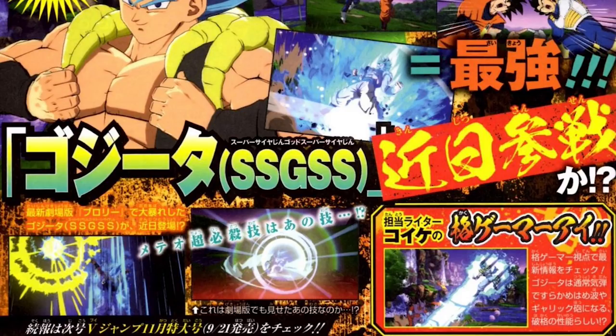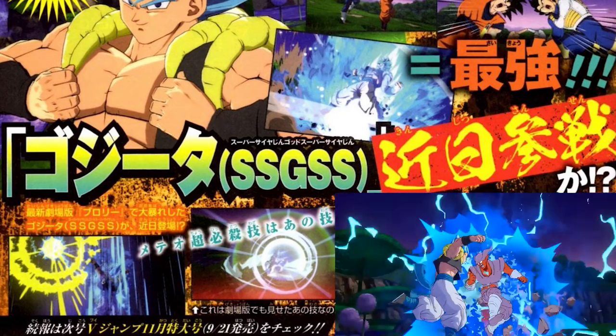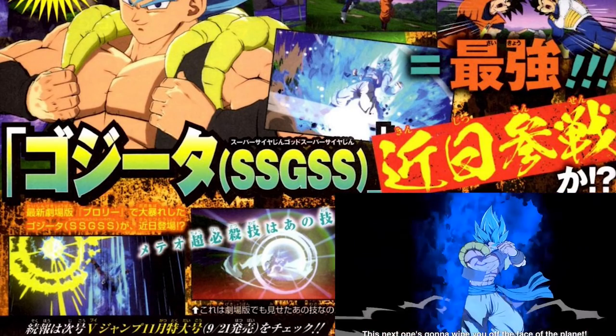Right after that, it looks like we have confirmation on what Gogeta Blue's level 3 is going to be, and we were sort of right by assuming that move used to defeat Broly was going to be that ki tower explosion, whatever it's actually called. It makes contact, explodes, and then goes into a Kamehameha — that is what is depicted here as the level 3. I still have my suspicions that the Kamehameha part might be a level 5, but either way, thanks to that recent trailer, we know how this is going to look. It looks amazing, so I'll be fine with whatever they decide to go with.